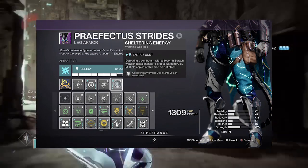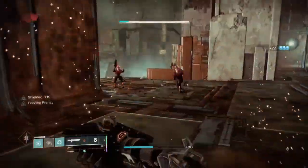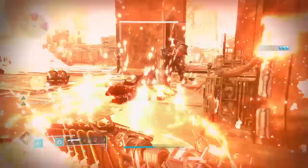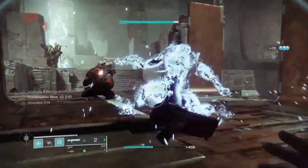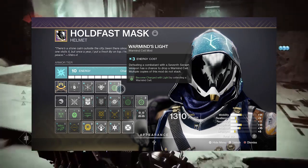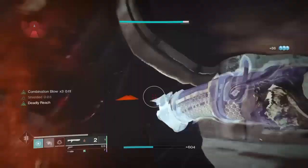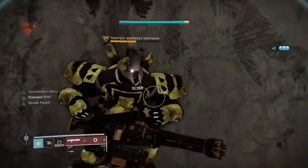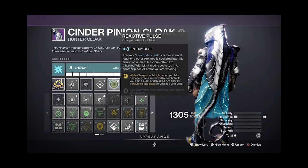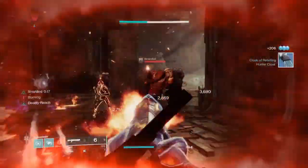I also used Sheltering Energy, which states that collecting a Warmind Cell grants an overshield. This overshield lasts for 20 seconds and can regenerate if it isn't fully depleted. I also added Warmind's Lights so that I can become Charged with Light when collecting a Warmind Cell. This then enables Reactive Pulse — so while I'm Charged with Light, whenever I take damage I can emit a burst of damaging arc energy.